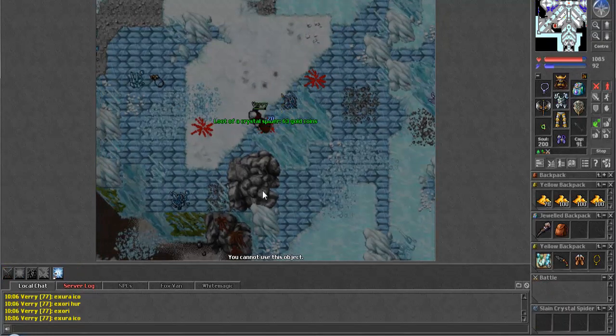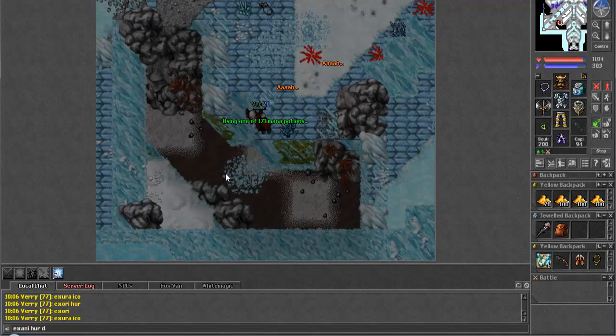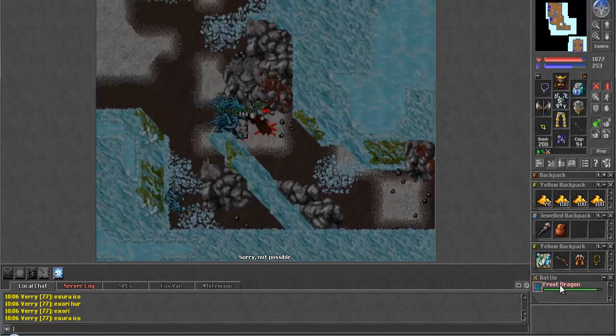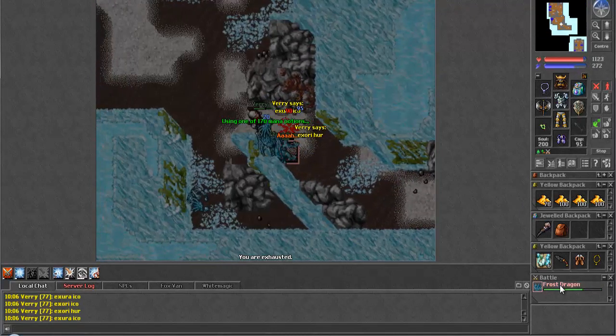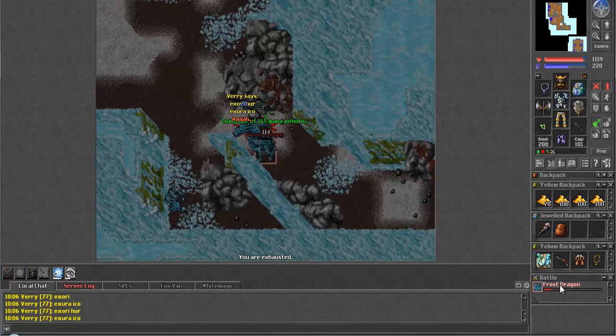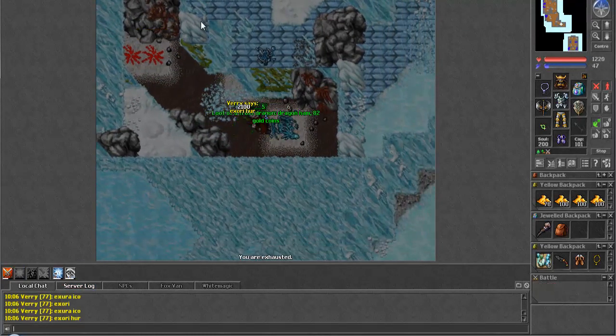I'm going to pop back down there and see if the frost dragon is back. And of course he is. This is a really nice setup - I like just going back and forth, checking the frost and then killing everything around it and then going to the other frost. That would probably be my suggestion for hunting here. Seems to work well for me.